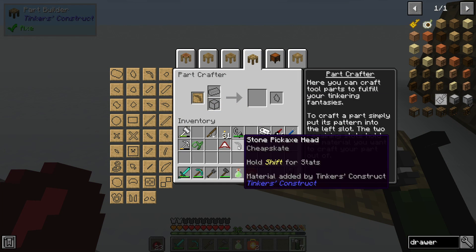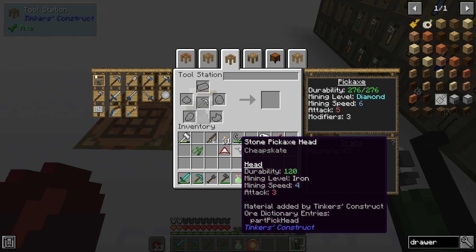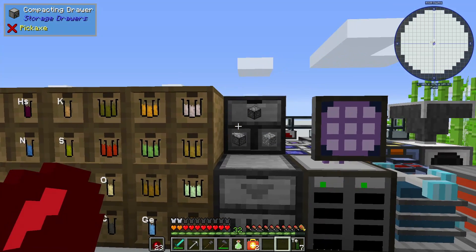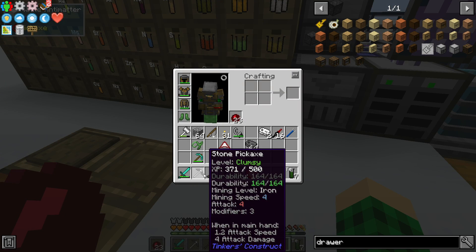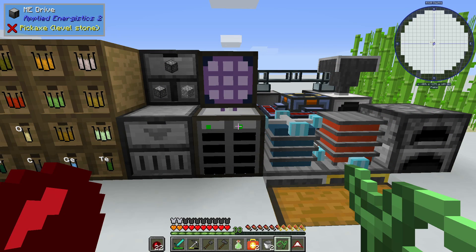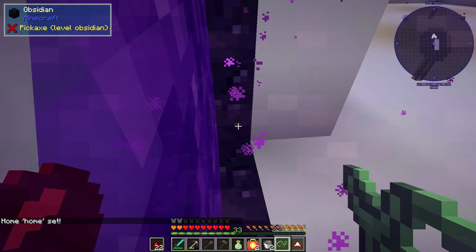I'm actually going to downgrade my iron pickaxe to a stone pickaxe because I want to be able to repair it with stone. We need two more durability - we're gonna waste a sharpening kit for this, but that way we can use this to vein mine in the nether on netherrack. We can use stone sharpening kits, which we can now make in tons here - like half a stack or a full stack. We can basically repair this indefinitely and eventually get the reinforcement modifiers. Also, I totally forgot to set up the set home thing - set home - so we can do slash home to go home and easily return from nether adventures.